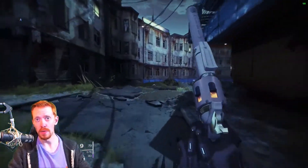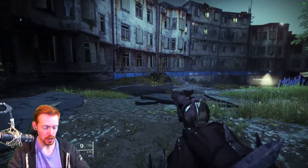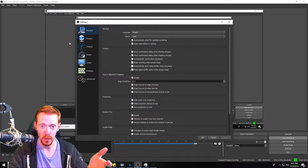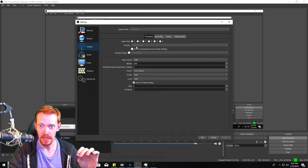In OBS — let me drag this down so you guys can see — what you see here is your CPU usage. The game's still running in the background: 0.9% CPU usage, zero drop frames. We're at 60 FPS, absolute zero drop frames going back out to Twitch. That is insane guys.